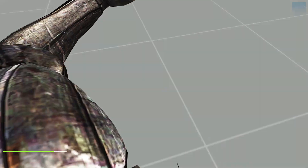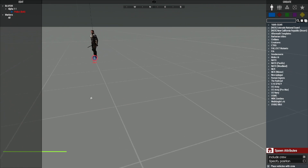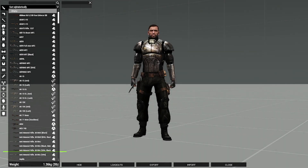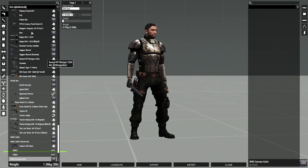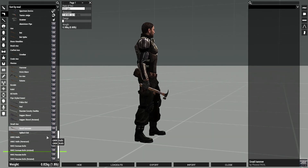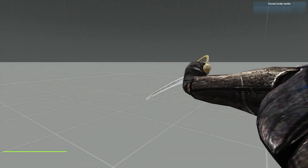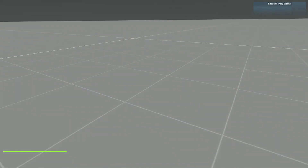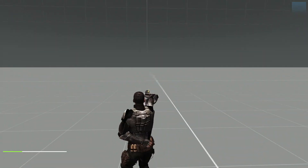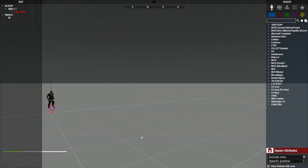I want to play this more in first person, because if you remember the mod originally in first person it kind of worked but felt smoother in third person. Now we're at a point with the mod where it feels so smooth in first person — it's night and day difference, on top of the mod itself already being a night and day difference. Just seeing these animations in Arma — you would never expect to see anything like that.